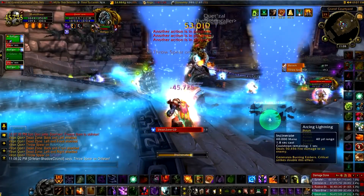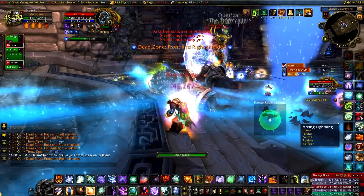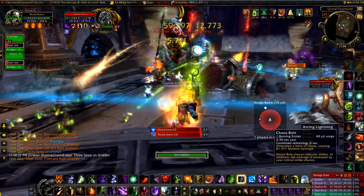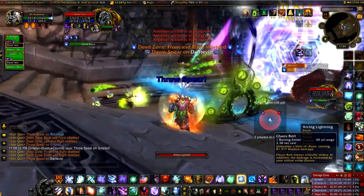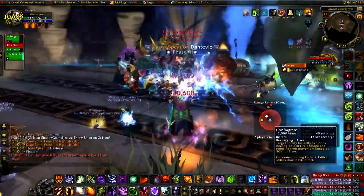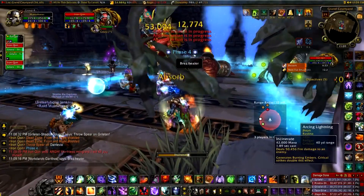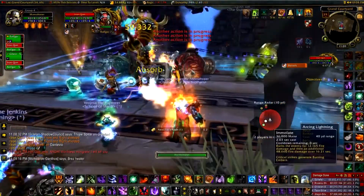As before, two spears come out at once — one will disappear, but be careful when they first appear because you don't know which directions they'll travel. We finish this phase and Iron Qon finally dismounts and wants to go mano-a-mano with your raid of about 25 people.